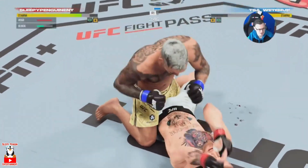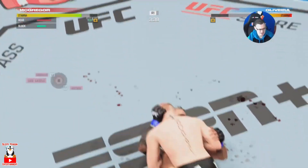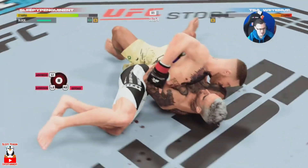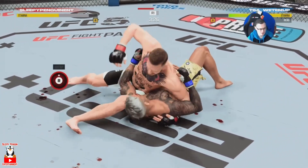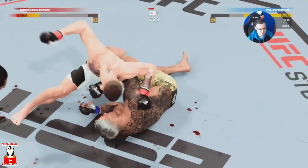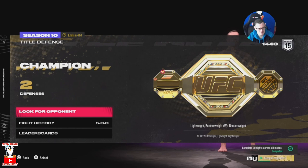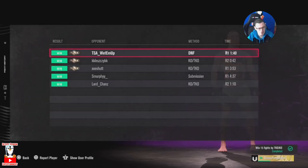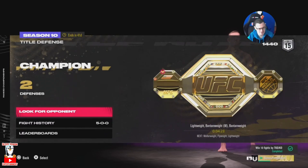Our opponent goes for a head kick right off the bat — not going to phase us. We knock our Charles Oliveira opponent down, go a little crazy looking for an early finish. We manage to get out of danger when he looks to return the elbow. We get taken down — we do not want to be with Charles Oliveira on the ground. We slip the straight, get into a better position, land elbows elbows elbows. Those shots are absolutely devastating from this version of Conor — the fight is over. Five placement matches, five wins — very happy. Hope you guys enjoyed this UFC content, please like, sub, and I'll catch you next time.